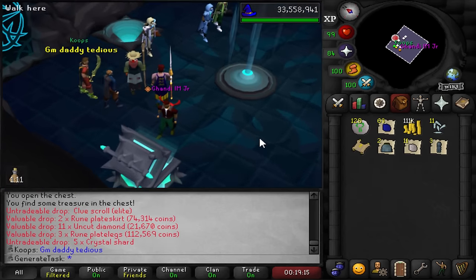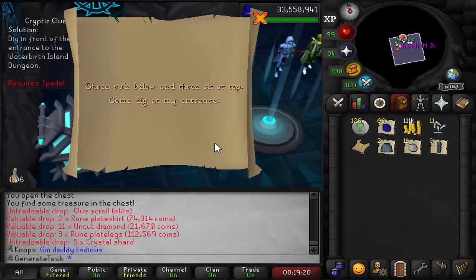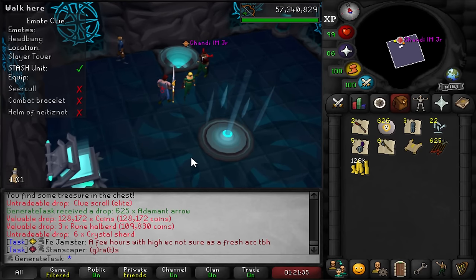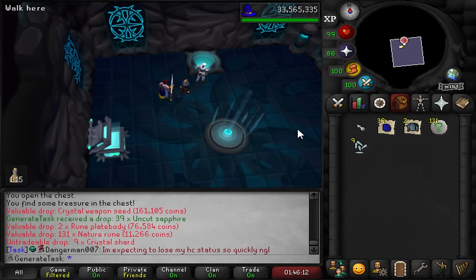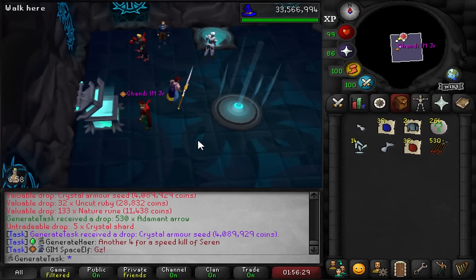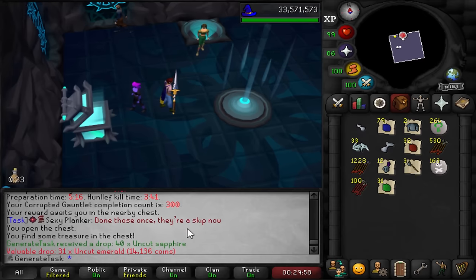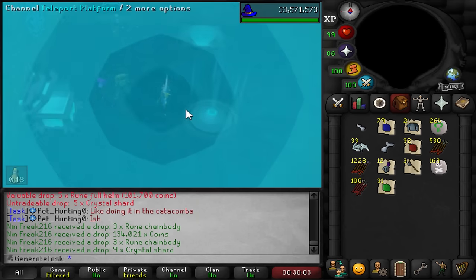Elite clue - finally! That was only like the 18th gauntlet in two days, but there's our first elite clue on this task. Another elite clue already - they're coming in quick now. Another crystal weapon seed - not the best one but I could change that for another acorn which is another 12 shards or so on average. Back to back weapon seed into armor seed! That's gonna be 300 CG kill count. We got the armor seed that we can turn in for a lot of shards.